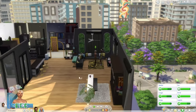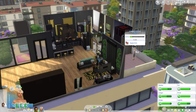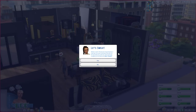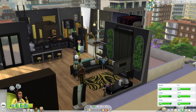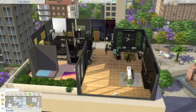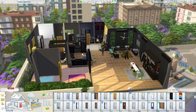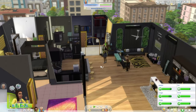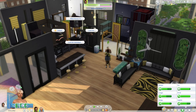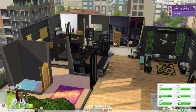I gotta find Becca - I think she might be in the household inventory. Summer, why are you in the singles club? You're not single! Why are you coming into my house? Go away! You didn't woohoo, so come over here and woohoo. Lock for everyone but Apollo. Break out the candles - make it romantic.